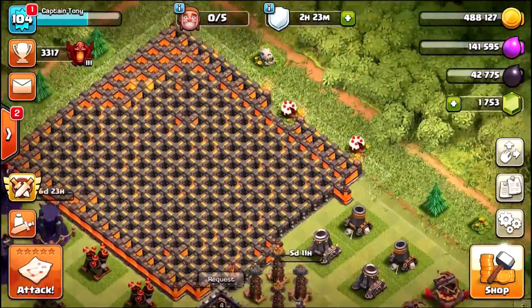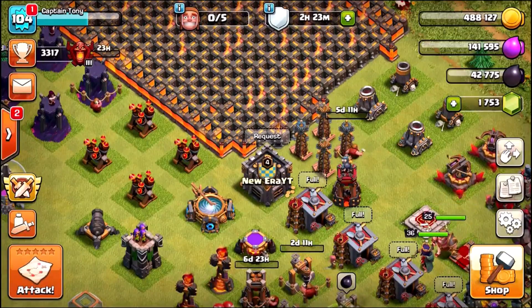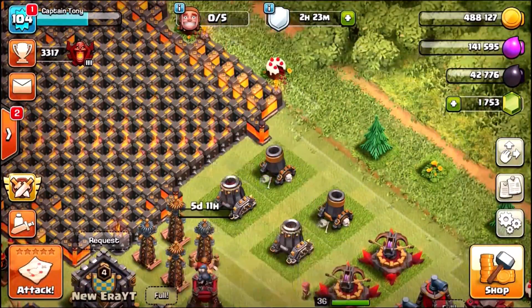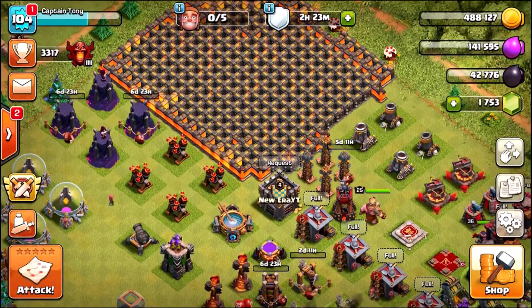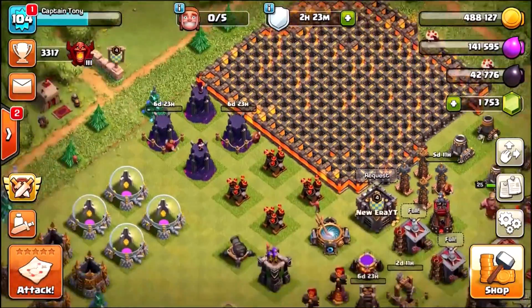I'm going to put 2 million toward another wall and upgrade one more hidden Tesla tower — a five-and-a-half day upgrade — getting three of them to level 6. At Town Hall 10 they go to level 8, so it'll take a couple more weeks to max those out. We've also upgraded two of the mortars, which is awesome. Tens of millions of loot have been spent.